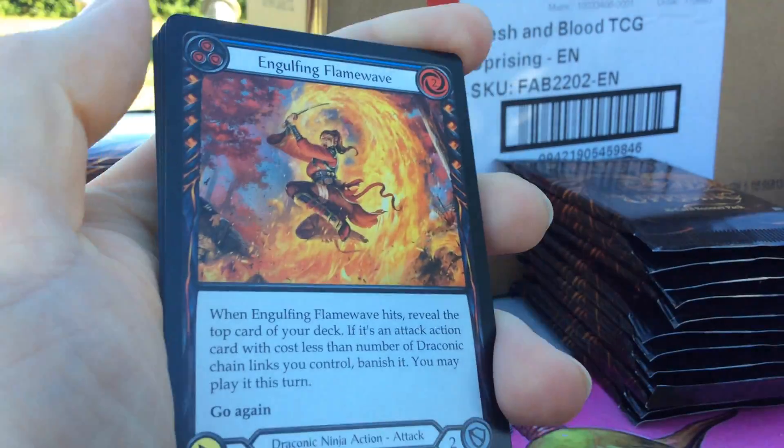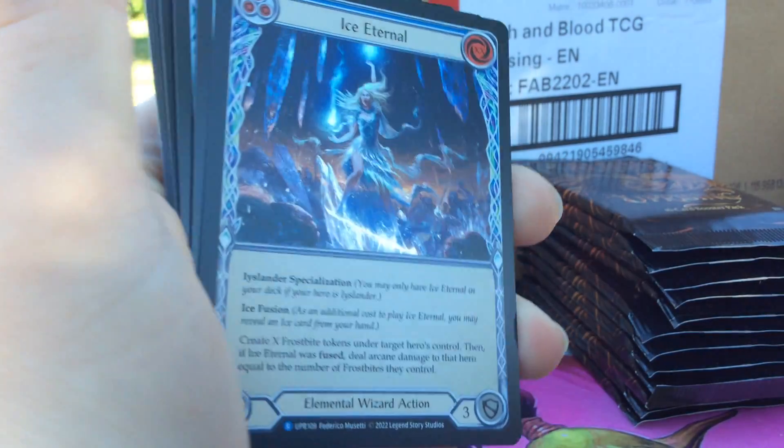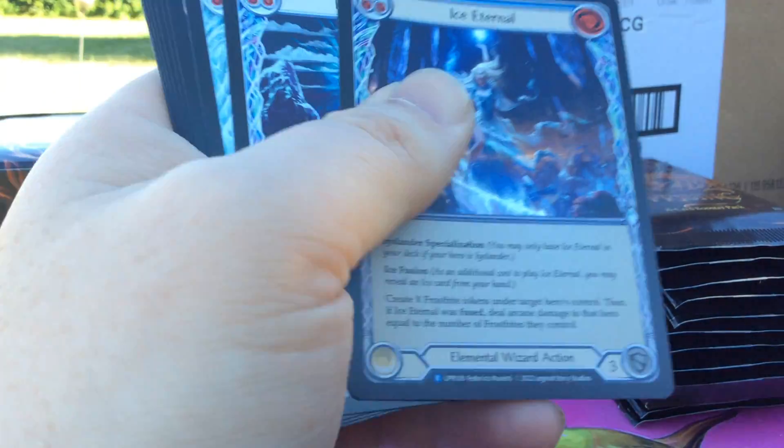We got Engulfing Flame Wave, Sift, got Ice Eternal — that's a pretty card. It's a Rainbow Foil.